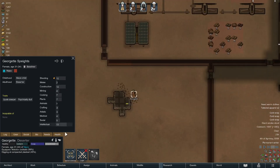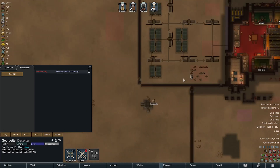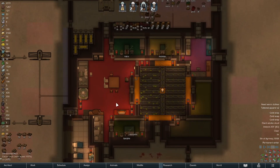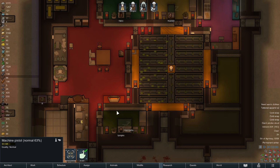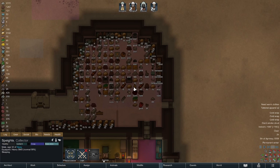Slowly but surely we're chipping away at the mine. She did reach level four, so that speeds things up a bit, but it's also getting significantly colder out, so that slows things down a bit. Things are running pretty well overall. This space is pretty big — it may need an additional heater. We do have 200 steel approximately. It's something that can be done, we just haven't gotten to it, so that's fine.